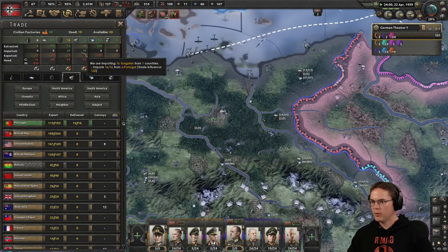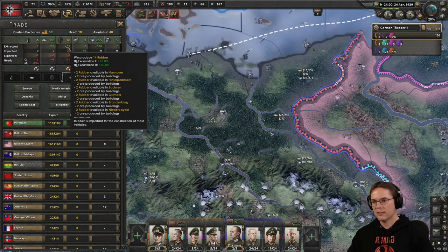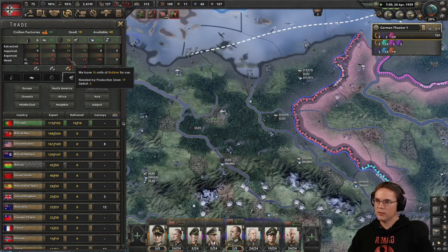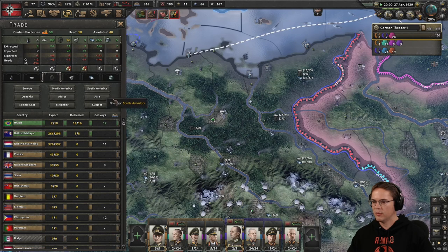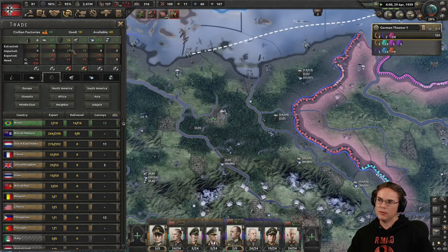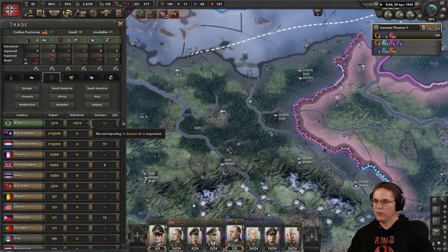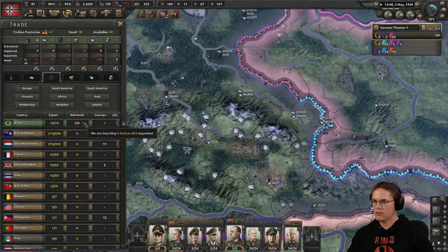I'm importing too much rubber. If I take it down a step, it takes it down by 8 and I only have like 3 left over — so I need 5 rubber. We have 16 units of rubber, I'm bringing in 24. Let me drop this off — we've still got more than we need. I must have got some extra from grabbing these lands. Take it down again — 0. So far so good.